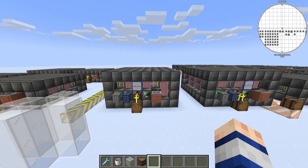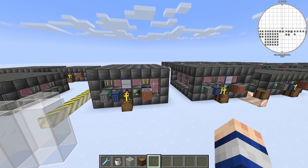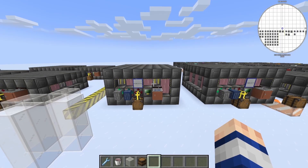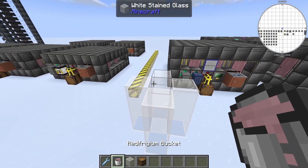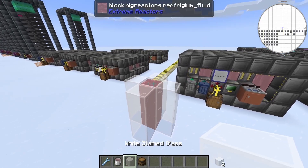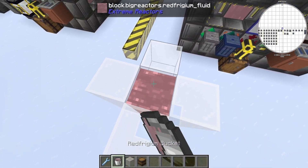Next I wanted to test if you could get away with just placing your coolant at the very top of your reactor and letting it flow down, versus placing it every single layer. Placing it at the top and letting it flow down would be just like this — you only place one source at the top — and placing it every single layer would be like this.